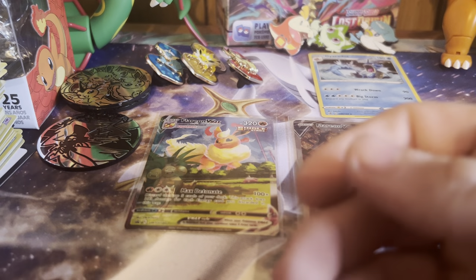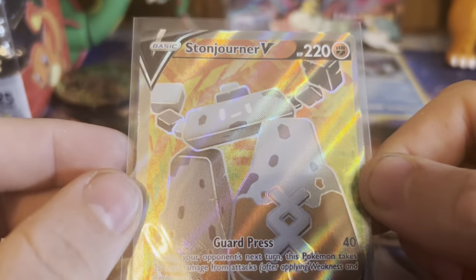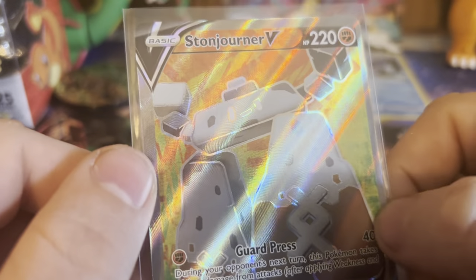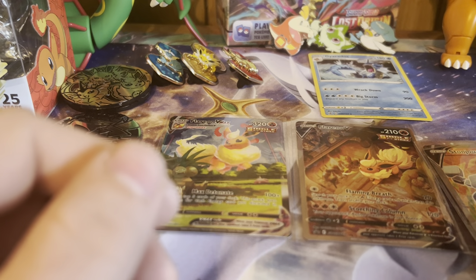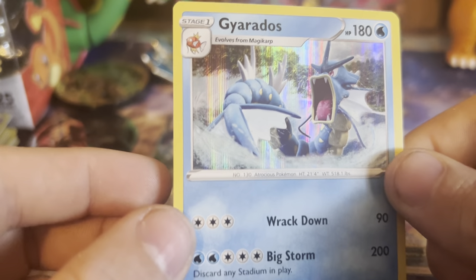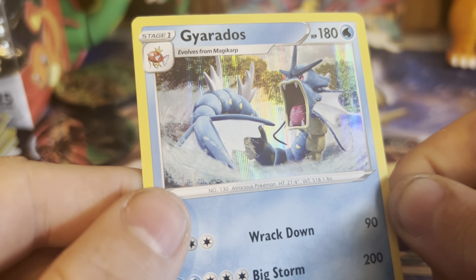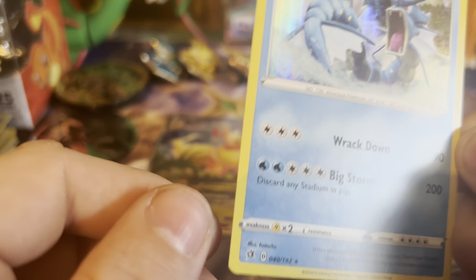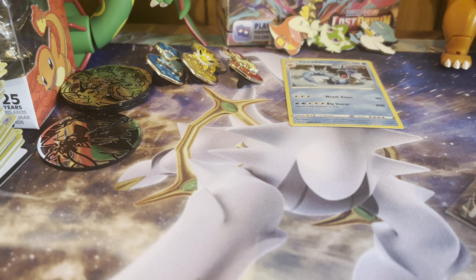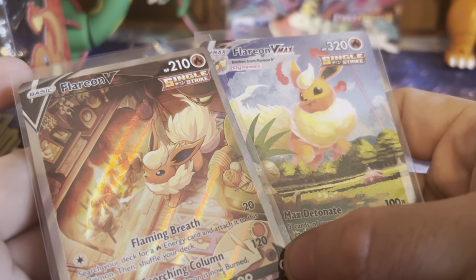Anyways guys, at least we can say we did get one big hitter — a full art from Sword and Shield. Beautiful card. Wish we could have pulled something else, but we did pull this beautiful holo Gyarados. Gyarados is one of my favorite OGs. I'm gonna keep that up there for good luck. The main attraction, if I can stop dropping things — Flareon V and Flareon VMAX.